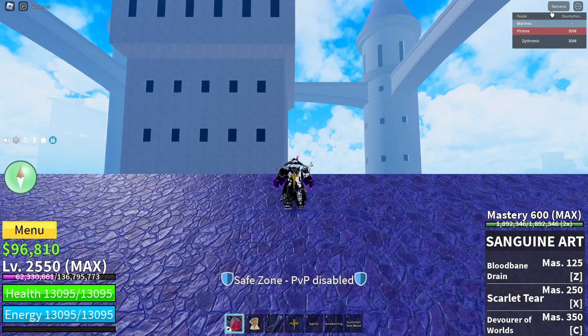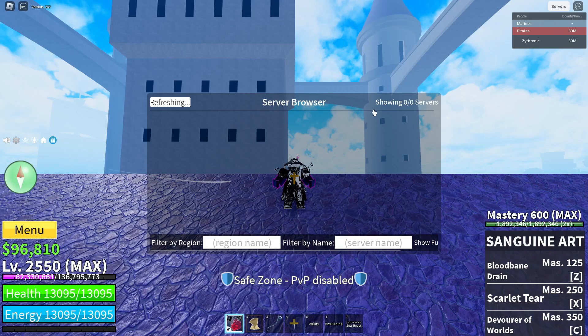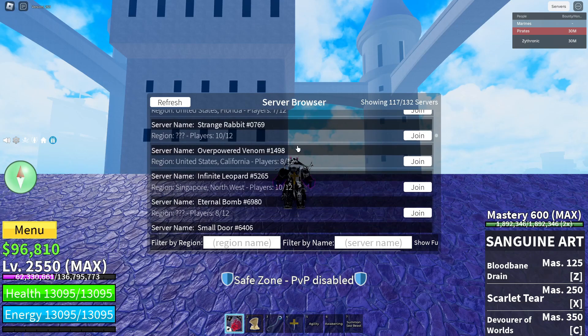Up in the right corner there's a server browser, which you can use to filter to a server near you, so you get less ping and lag.